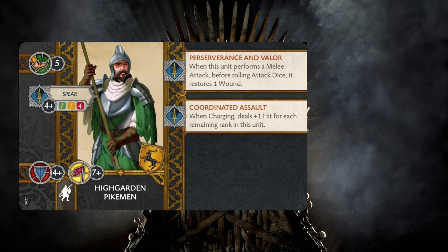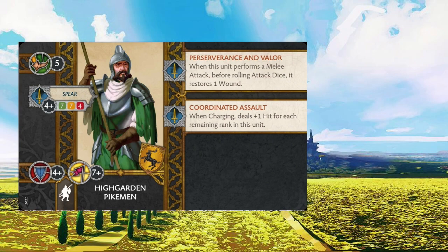We've seen this ability on the Rose Knights. The second ability is Coordinated Assault, which states when charging, this unit deals plus one hit for each remaining rank in this unit. Although the fluff blurb paints this unit as very elite and specialized, looking over the card their stats are fairly average in general. Speed 5 is what we would expect for most infantry units that have some type of armor on them, but 4-plus defense and 7-plus morale is very middle of the road.